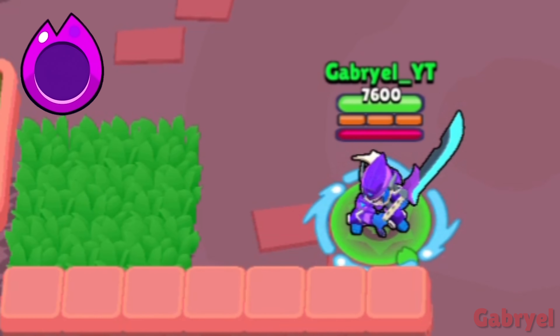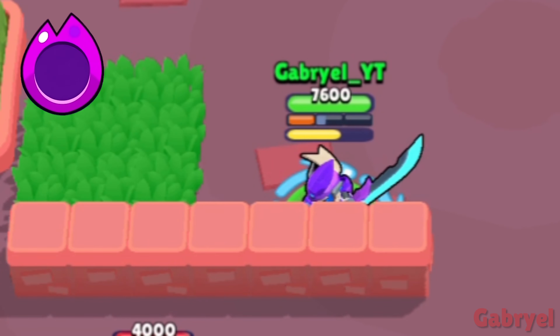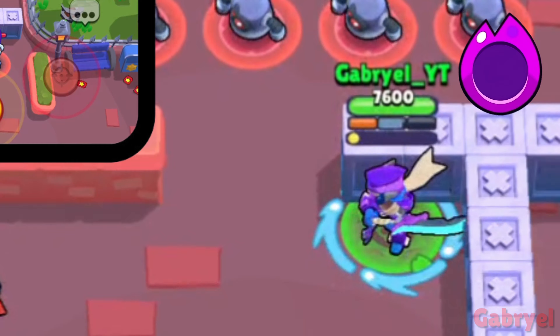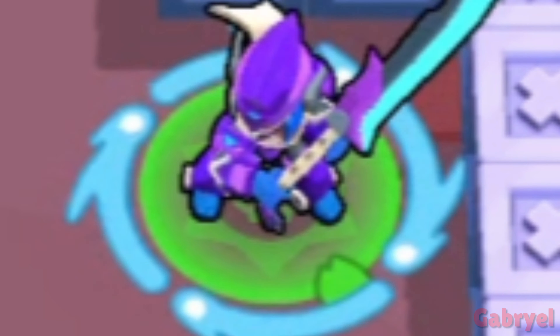Mortis. If you auto-aim at a wall, Mortis can use his ammo faster. Also, by doing this, he can jump a bit. I don't know how this is helpful, but it's there.